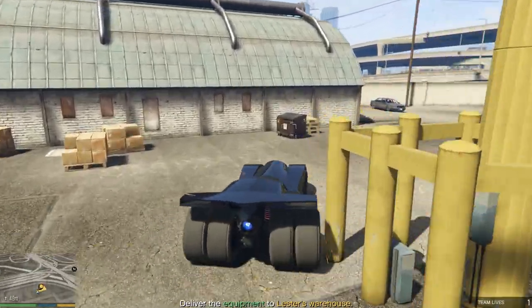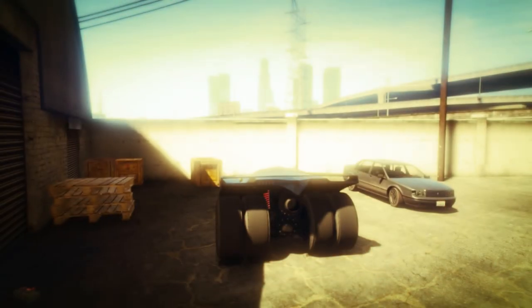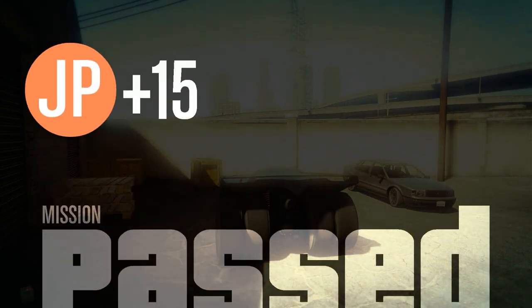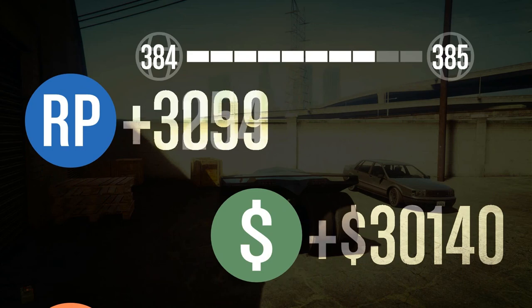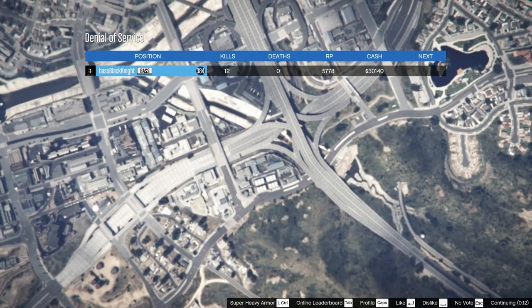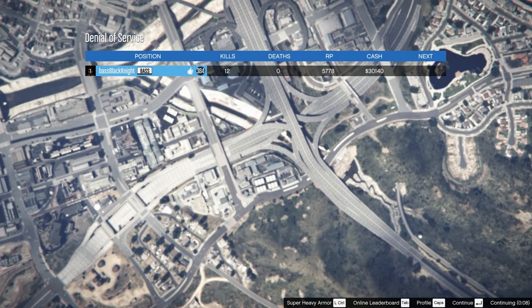Drive into something because you're not looking where you're going. And there, without even milking this thing, you can see exactly what you get — Mission Passed! 30,000. So if I milked it a little bit more I could have gotten it up to 33. You can see that's just doing the mission — 30,000 dollars. Doesn't cost you anything for ammunition, so it's 100% profit.